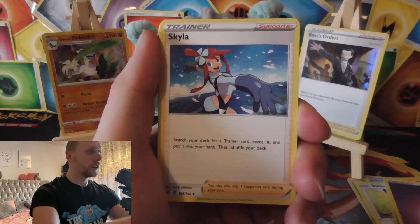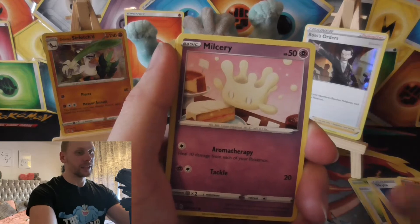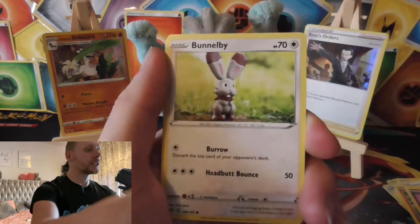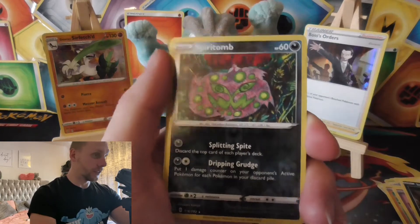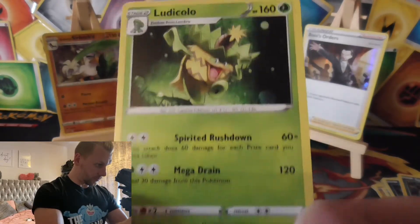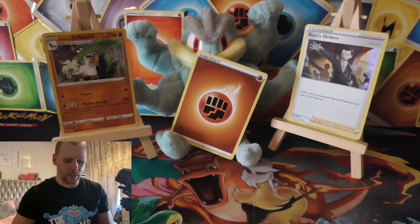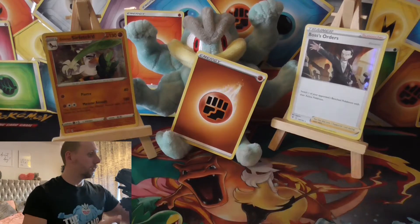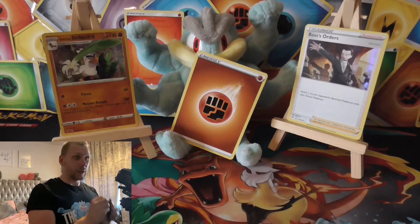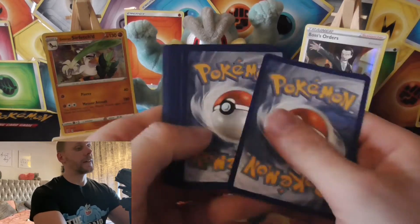Psychic energy. Luxio. Meditite. Smeltzeri. Growlithe. Impidimp. Bunnelby - that's a reverse rare. Spiritomb - that has to be a reverse rare. And the rare is Ludicolo. Quite a nice card - he's doing a bit of salsa dancing. I remember him from the Gamecube one - Pokemon Coliseum. Been watching people shiny hunting that game. Takes patience, I tell ya.